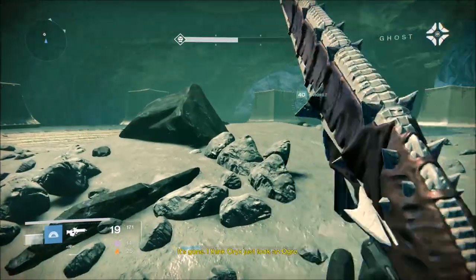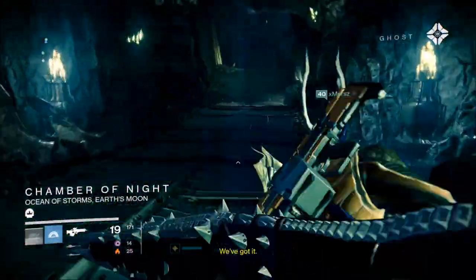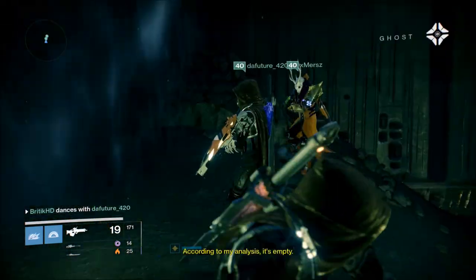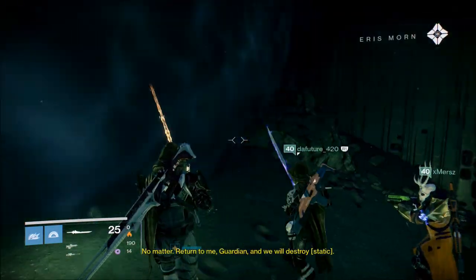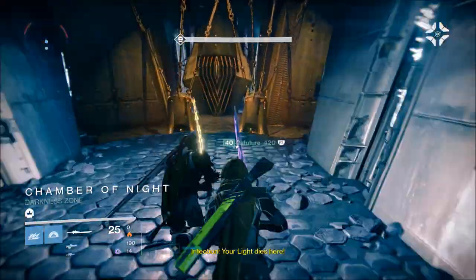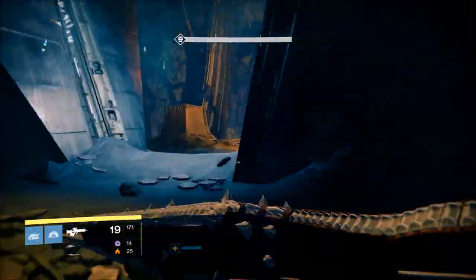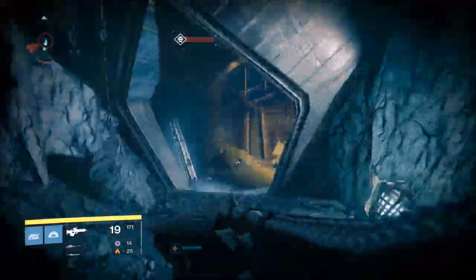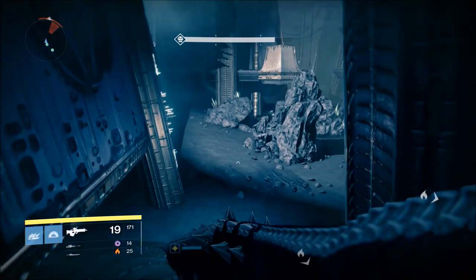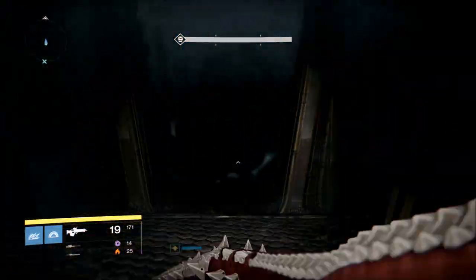In order to get this weapon, it's kind of off to the side — it's pretty much a challenge run. When you're doing the mission Lost to Light, you have to do it on the 240 light difficulty setting, pretty much the heroic setting. We did it during the daily mission, so all the enemies had shields on them, which made it definitely harder.